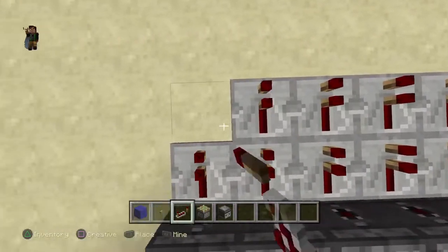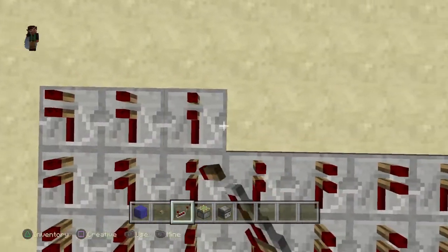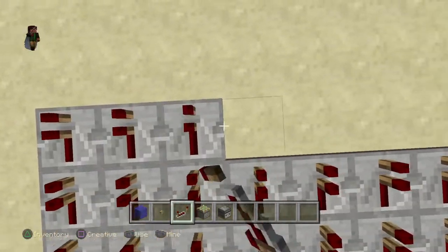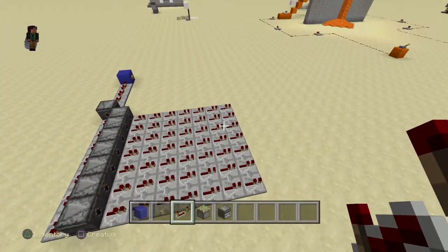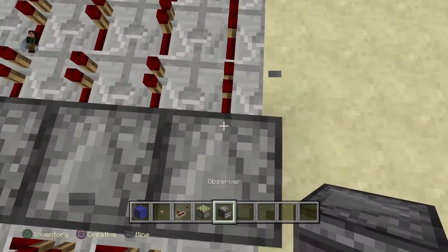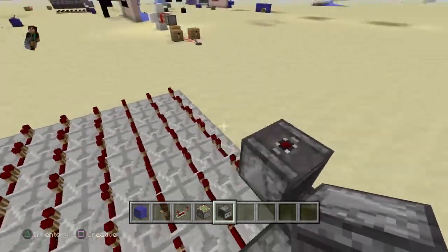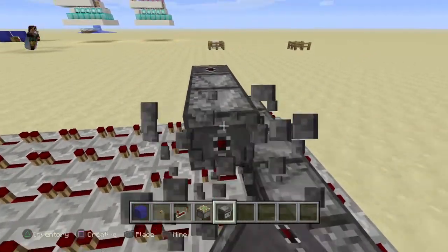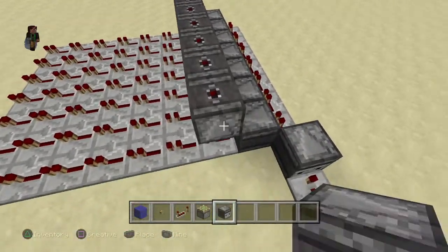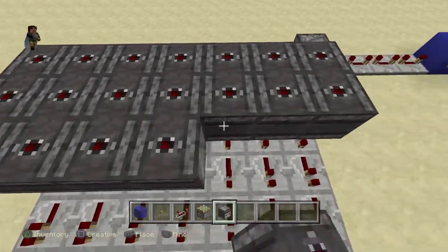One, two, three, four, five, six, seven. Once you've done that, you're going to stand on this observer block, go into sneak mode or crouch down, jump and place an observer block. Then you can just fly and make sure they're all facing up, not sideways, and place all of them above the repeaters.